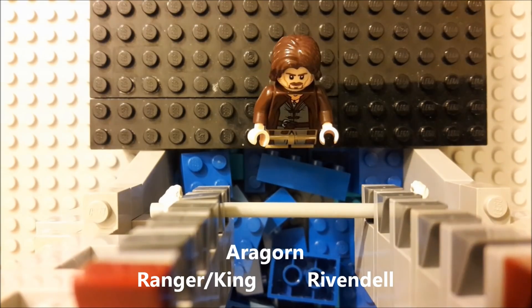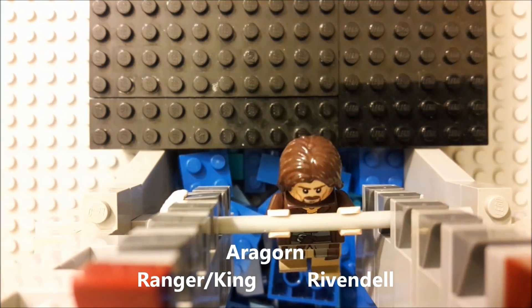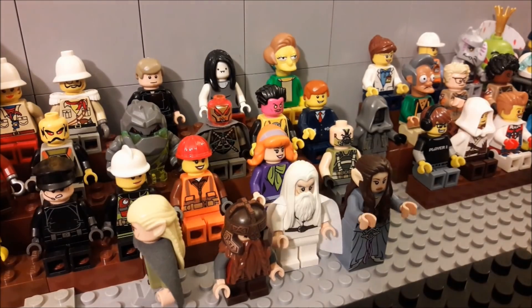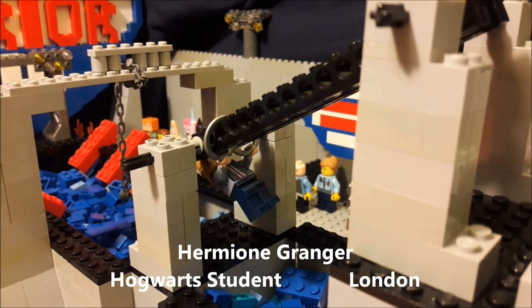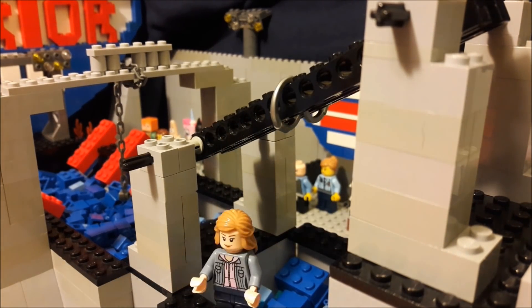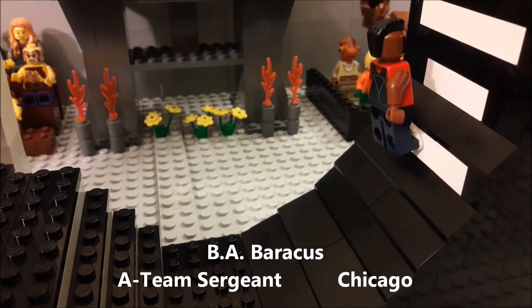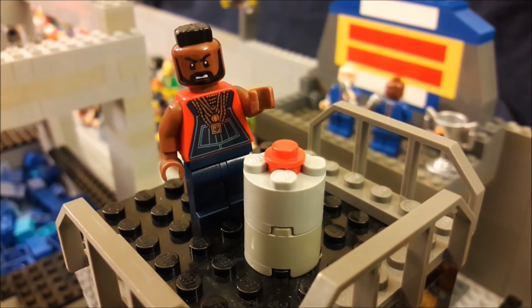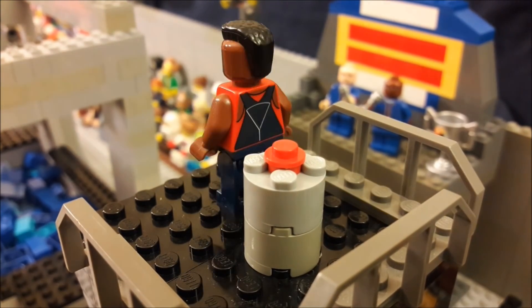Other newcomers who took on the course tonight: Aragorn made it to the salmon ladder but fell into the water, disappointing his fans. Hermione Granger made it to the arm rings but couldn't keep her grip and fell into the water. And B.A. Baracus showed us how a course is supposed to be done, becoming our third finisher of the night — 'I pity the course that tries to stop me!'